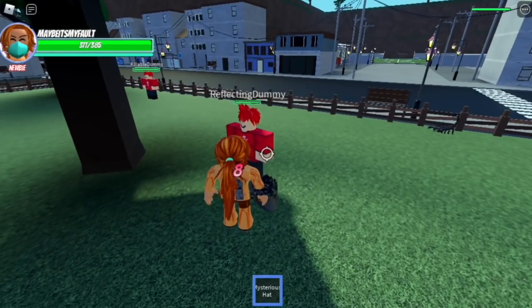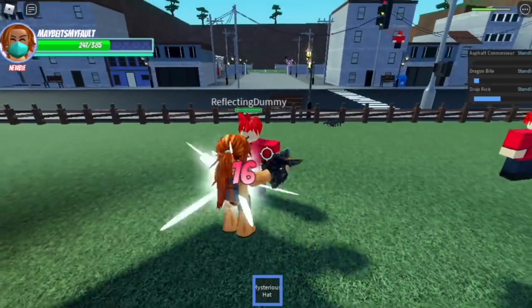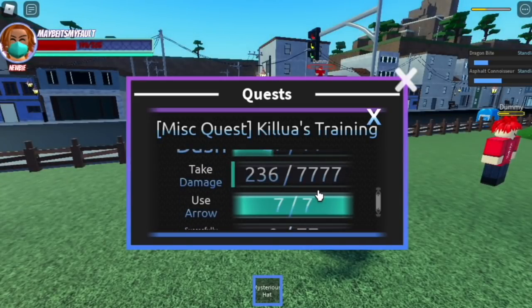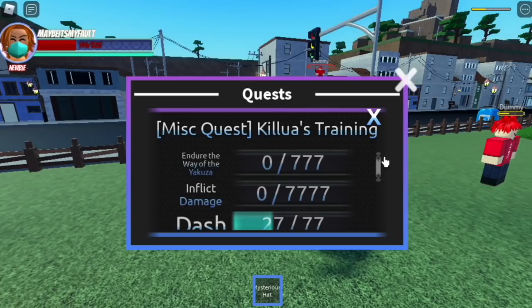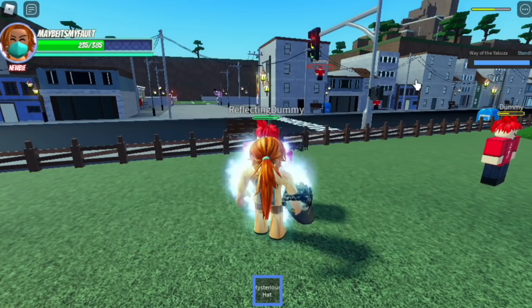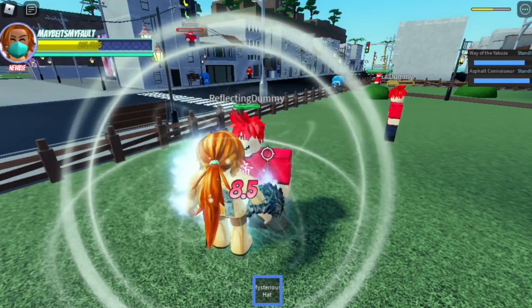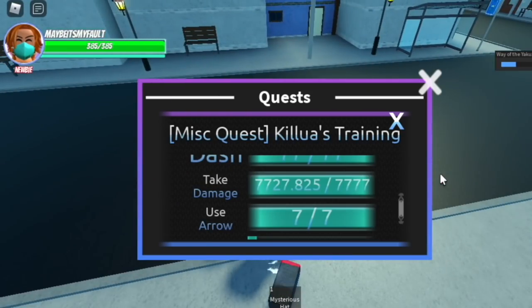Take damage for 777 and you can do this here on the reflecting dummy, or in the public server — don't worry, we don't need to ask them, they will attack you. The RKs, the random killers, don't worry. Next up, every time you get to red HP — critical HP — you can activate your Way of the Yakuza. This quest can be done at the same time. Get damaged by the dummies or players in the public server, and when you reach red HP make sure to use your Way of the Yakuza. The cooldown is kind of slow, so make sure to always use it the moment it's off cooldown.